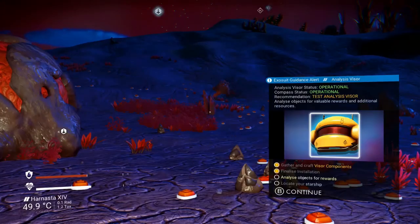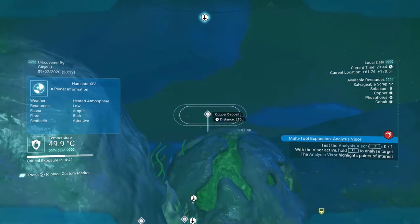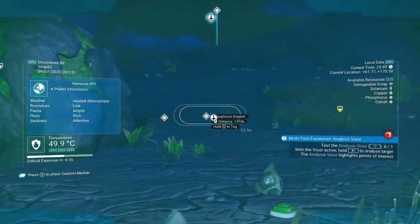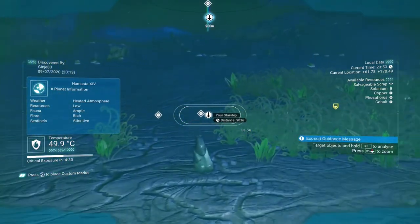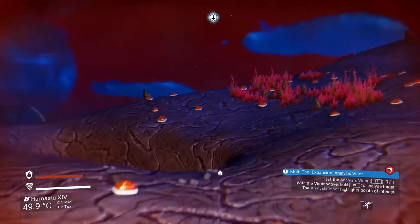So that is fixed. Now, where's our starship? There's our starship — on the visor the starship looks like a ship symbol. We're going to head back over there in a couple of minutes.